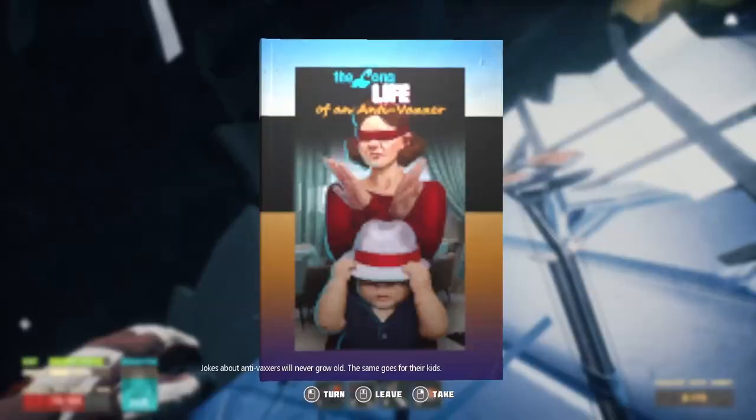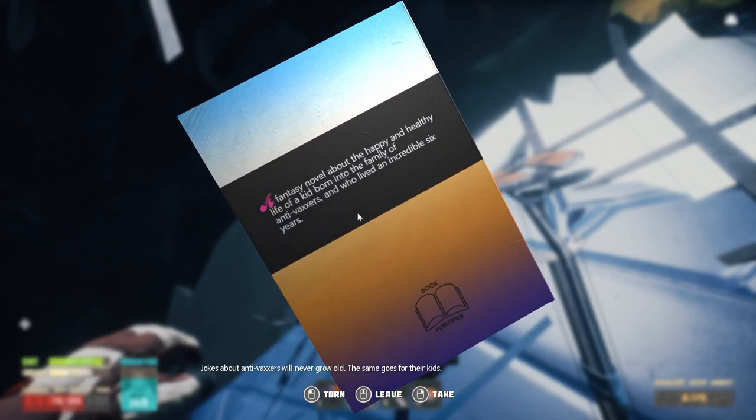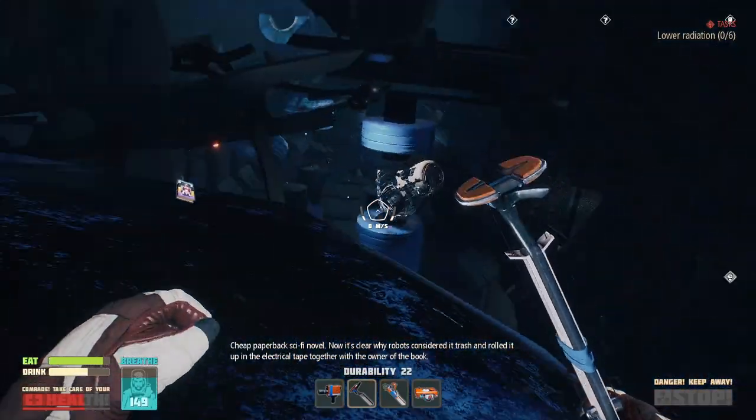Okay, what do we have here? 'The Long Life of an Anti-Vaxxer' — a fantasy novel about the happy and healthy life of a kid born into the family of anti-vaxxers, who lived an incredible six years.